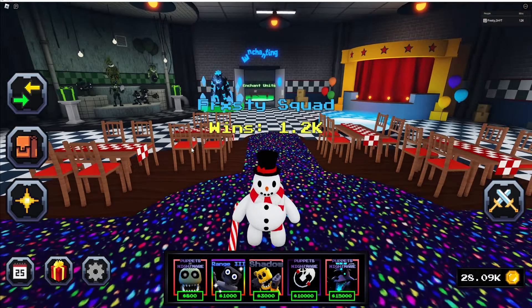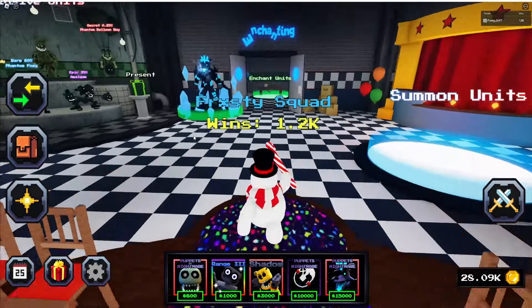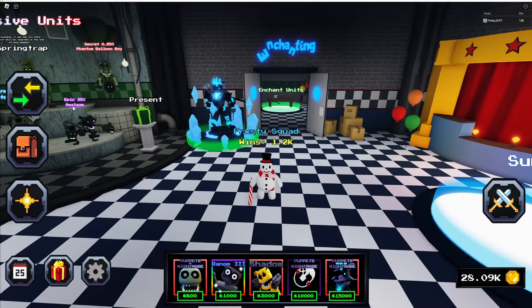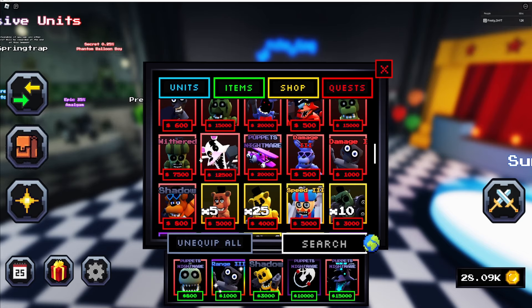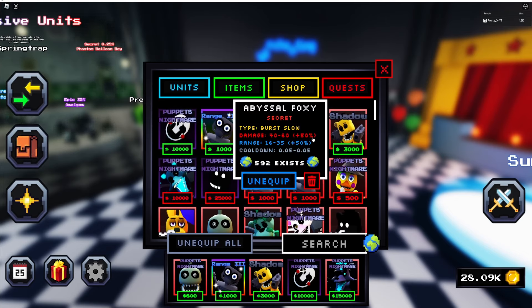What I mean by that is they did add one thing, which was the trading plaza over here. They also added an abyssal pack exclusive — Abyssal Foxy. It's not 60,000 coins, it is 50,000. I just bought it with Robux, but you can buy it with Robux or coins. I actually got it — 292 exist.